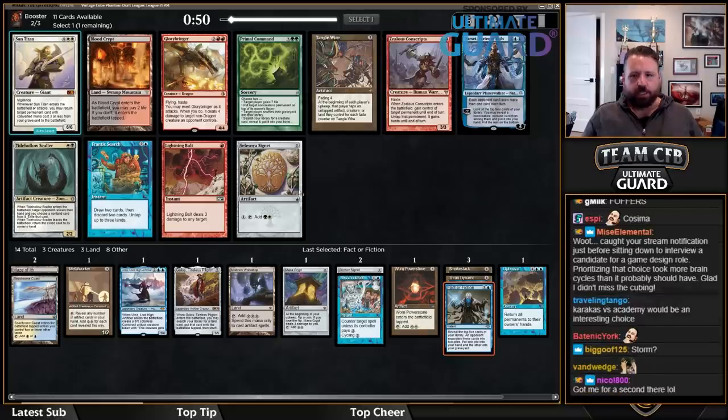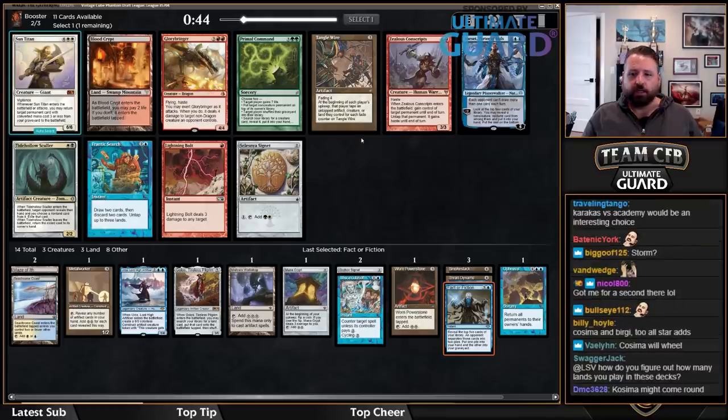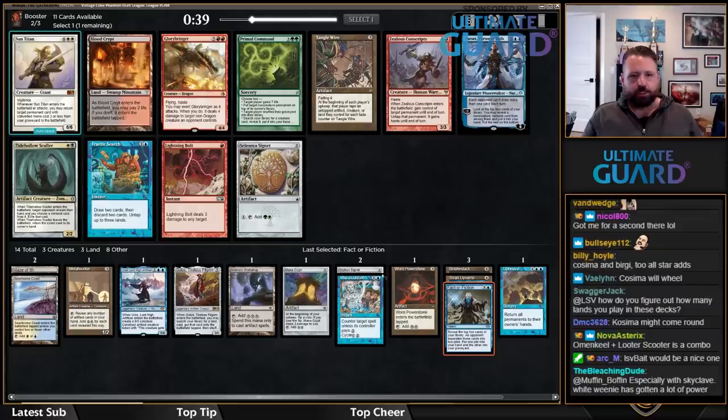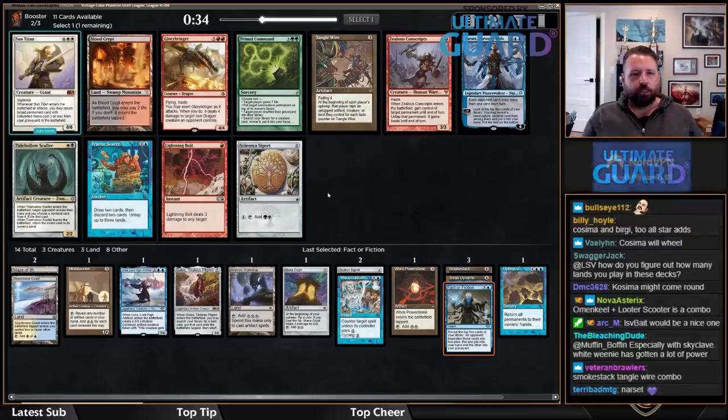There's Tanglewire, but this is actually a pretty strong pack — with Bolt, Glorybringer, Bloodcrypt, Suncleanser. So I might just take Narset, because it's looking pretty solid in this deck, and try to wheel Tanglewire. I actually would play Tanglewire in this deck as it stands, but I think I'm supposed to take Narset here. Plus, this deck would love a Time Spiral or something.